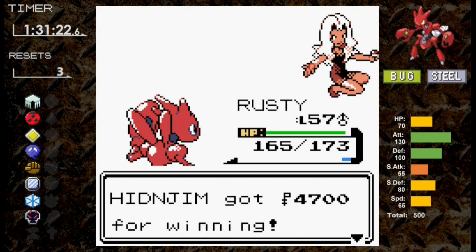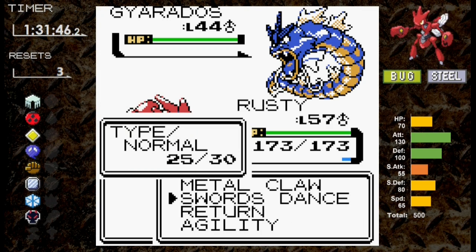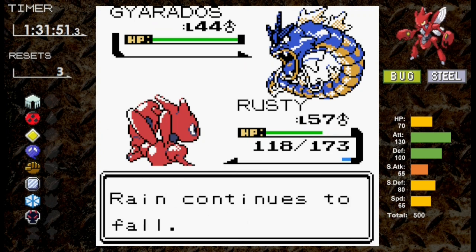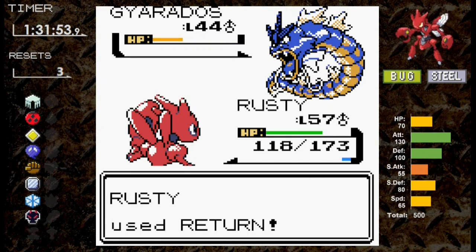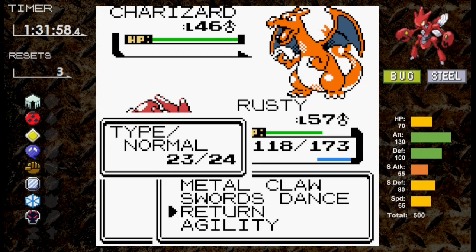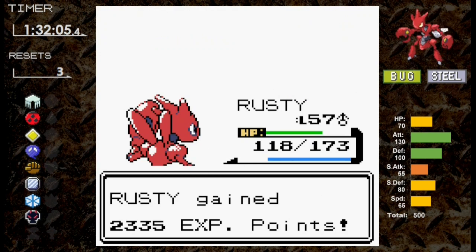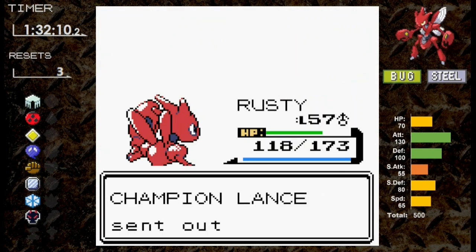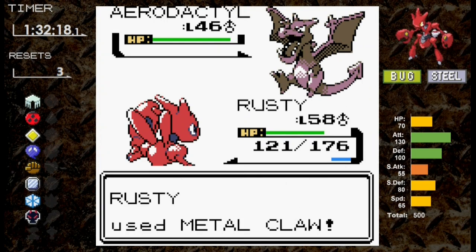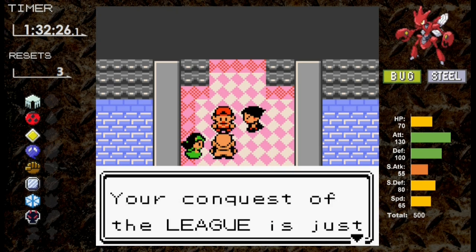We replenish PP and health and take on Lance. Against Gyarados, we use two Swords Dances and one Agility while taking two Surfs. Then Return takes out Gyarados. Next is Charizard — we're quad weak to Fire, but Rain Dance is up. We outspeed and Return takes out Charizard. Lance's level 50 Dragonite goes down quickly, then the second and third Dragonite are dismantled. We level up to 58. Aerodactyl comes out last and a single Metal Claw takes it out since we outspeed. Scizor has defeated Lance and is ready to head to Kanto to face the gym leaders and finally Red.